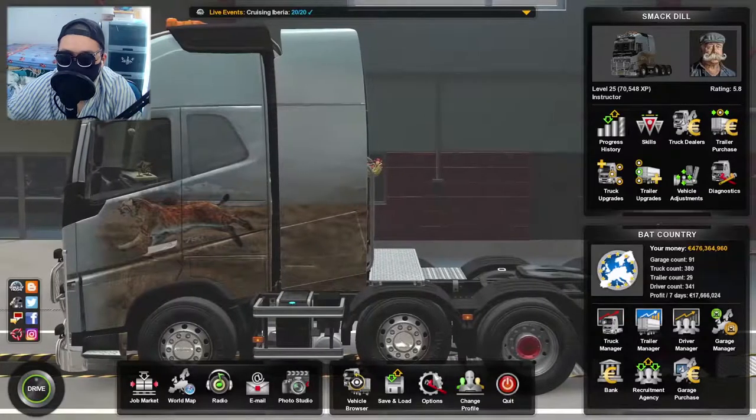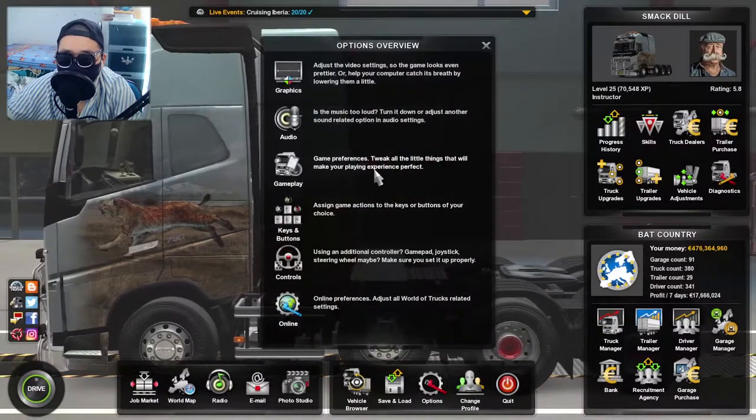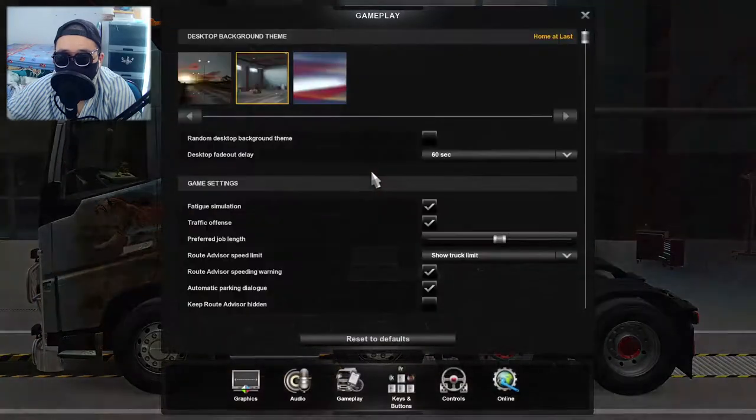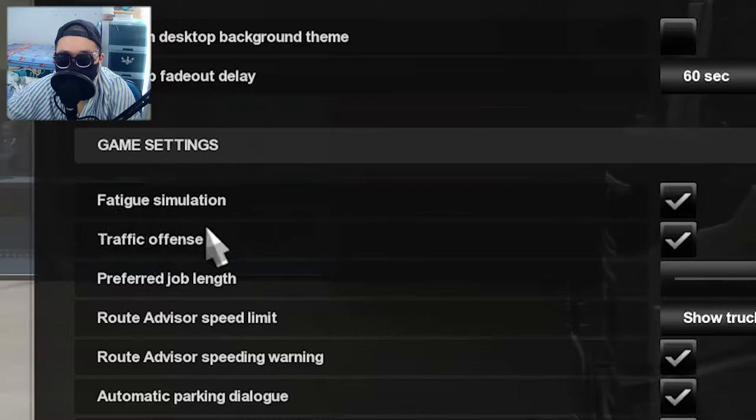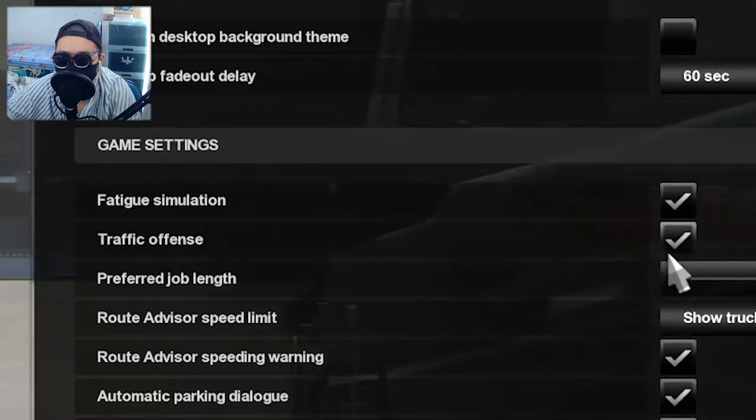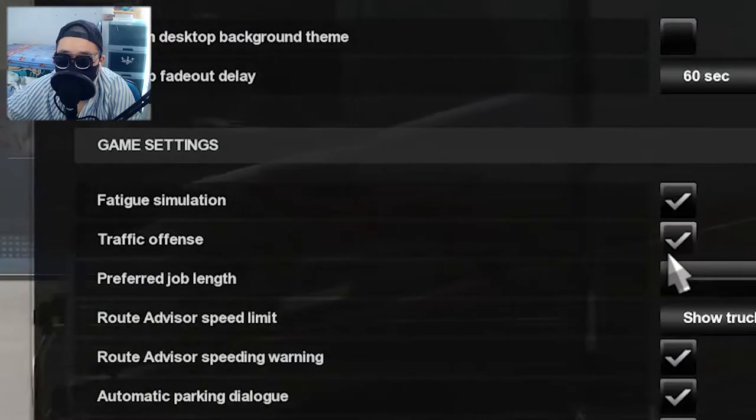So how do you turn that off? You actually could. This is how you do it: go to the Options menu, then the Gameplay menu, and you will see Traffic Offense just below the Fatigue Simulation. If it's checked like this, that means you're still going to get fines for doing those things. But if you uncheck it, any kind of fines or offenses is going to be disabled.